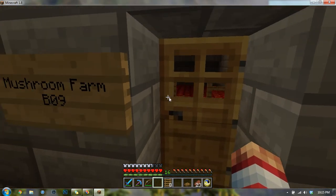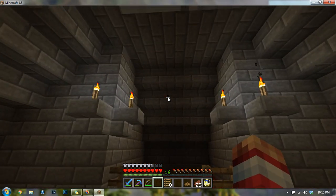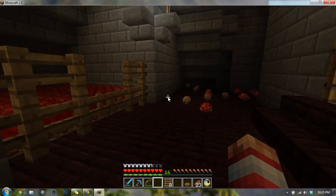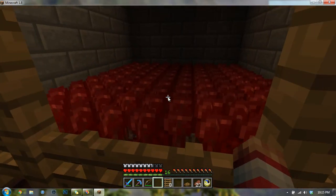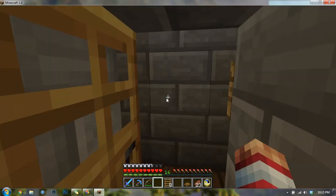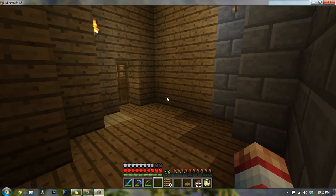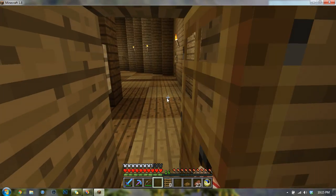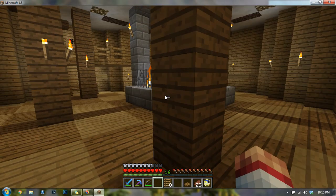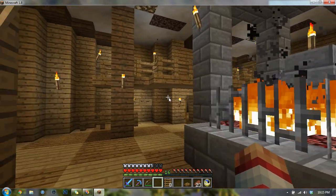Through here we have a mushroom farm. This is the front of the tower, beneath the main staircase up to the front entrance. We have all types of mushrooms — red mushrooms, brown mushrooms, and nether wart, which is pretty awesome to have. I don't use mushrooms much and mobs usually spawn heavily in that spot. So now we're back in the main gathering place — that's where the kitchen was.